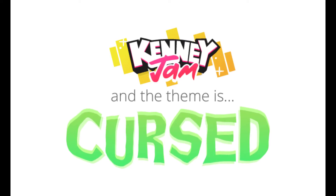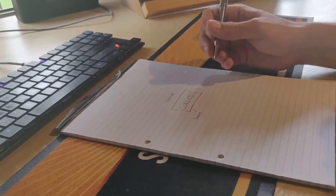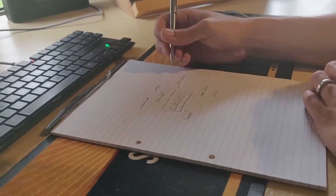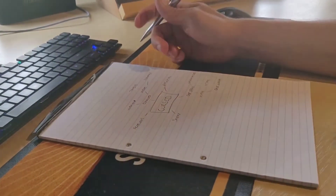I waited patiently for the theme to be announced, and it was Cursed. I then had a couple of hours of work time still remaining before I could start brainstorming. I initially considered different interpretations of the word Cursed and then extended each of these areas until I had a decent tree of information.